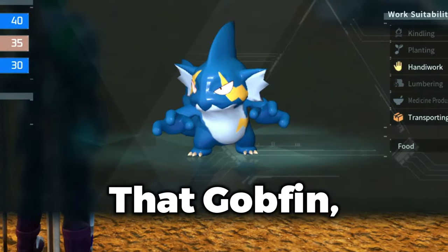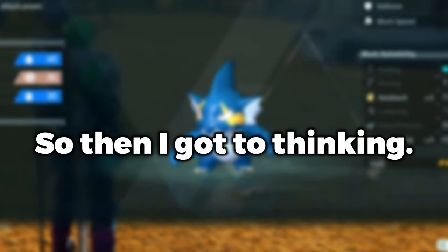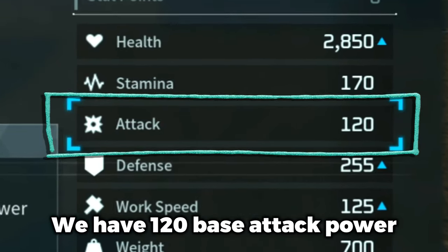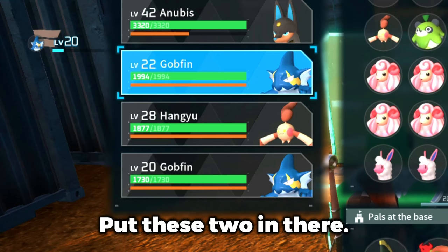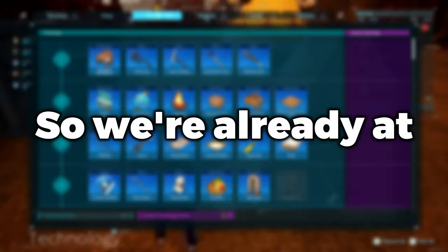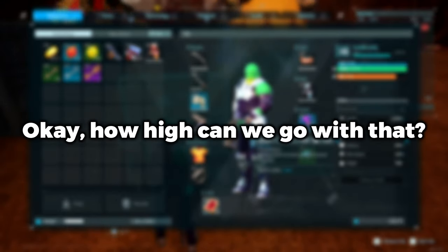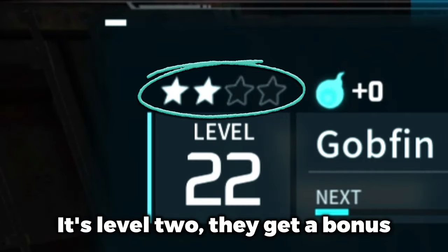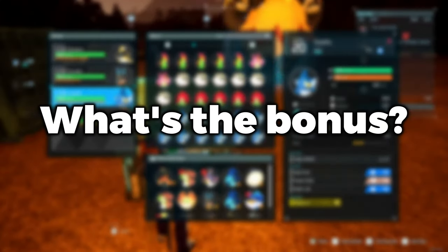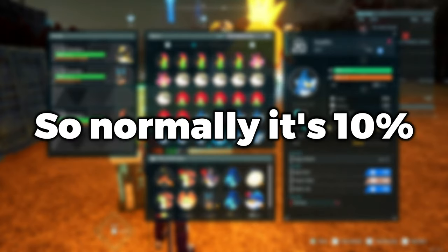I recently found out Gobfin while in your team increases player attack power, so I got to thinking — how high can we go? We have 120 base attack power. I put these two in plus two more with Vanguard, that's 10 more percent, so we're already at a 44% bonus. In the corner it's level two — they get a bonus based on how many times you condense them. On a plain Gobfin the passive bonus is 10%.